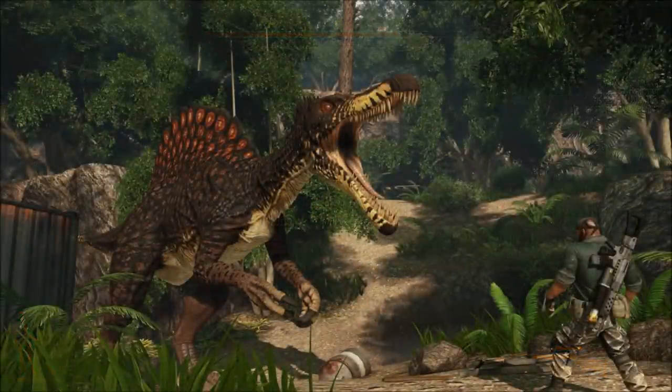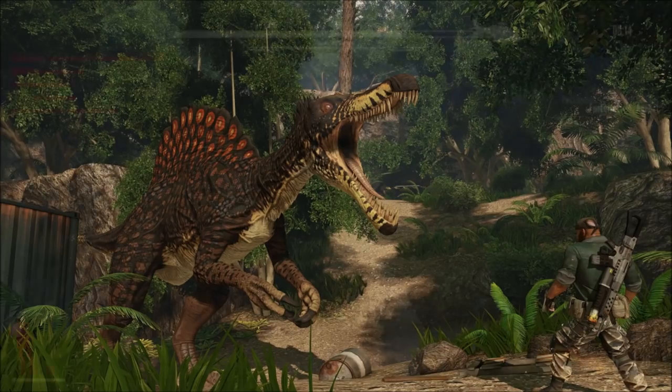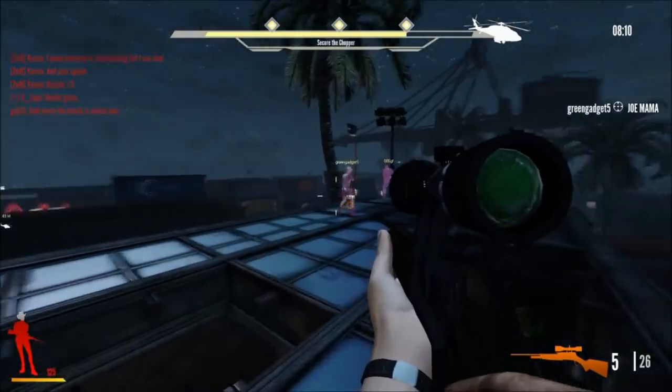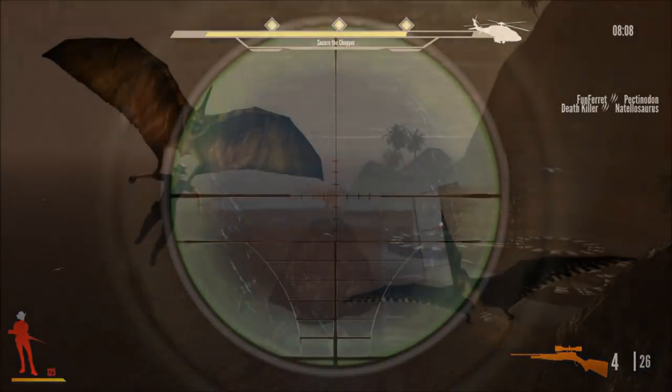In our next screenshot, we see Spinosaurus finally got a new alternative skin, and I can't say it's the best, but it looks alright. I'm not digging the polka dots all over its body — maybe if they would've just kept it as the same grayish black texture below its spine, it would probably be a cool skin. But for the most part I think it looks alright, though I can bet they're probably going to be cooler looking Spinosaurus skins once Extinction is launched. Also, cool shirt, Commando.